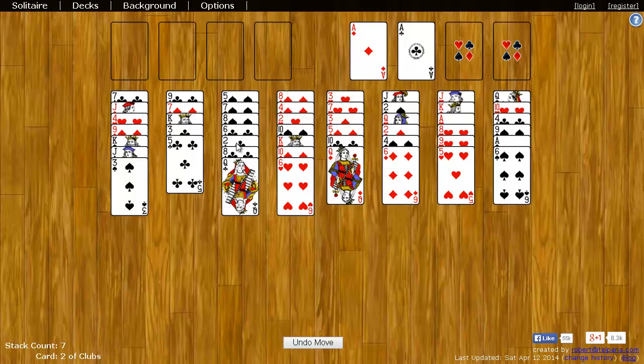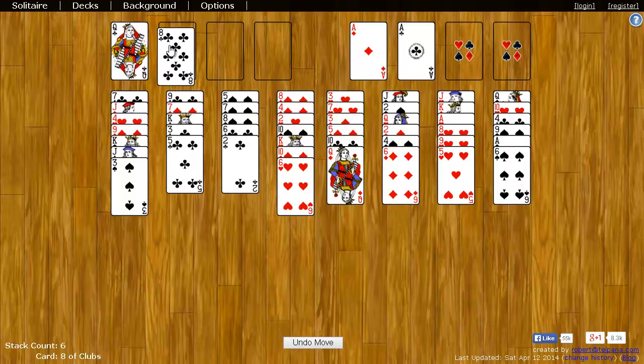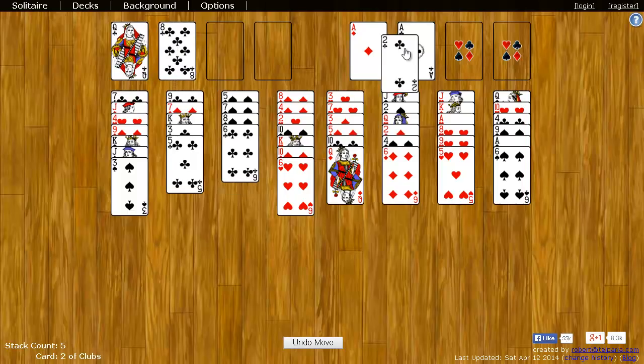Now I see the Two of Clubs right here, but how to get to it? Well, one way is you can use the four top left spaces to temporarily hold a single card. So I can move the Queen up here just to get it out of the way. I can put the Eight to get that out of the way. Now I have the Two, and I can put that up on the Ace.